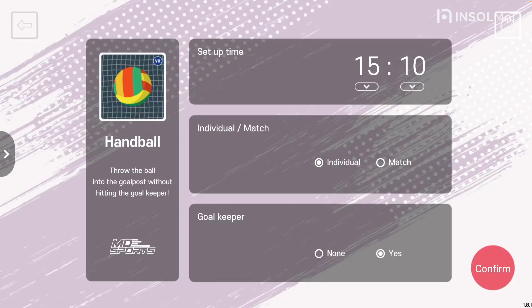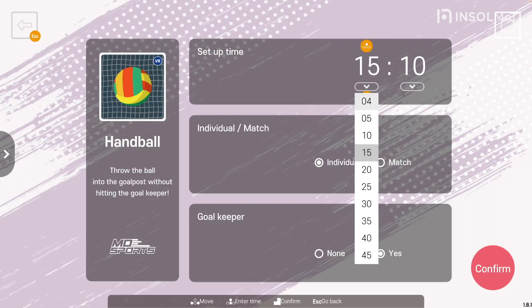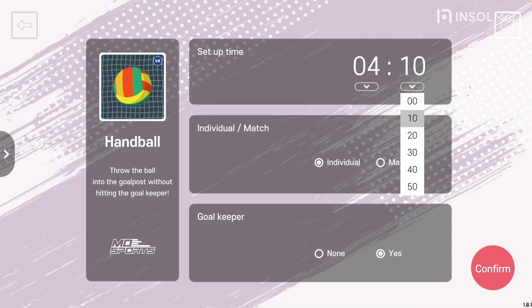Contents of the handball setting. First, the time setting. It can be set from a minimum of 10 seconds to 55 minutes and 50 seconds.